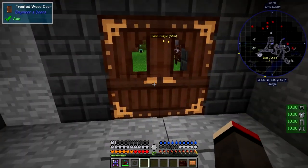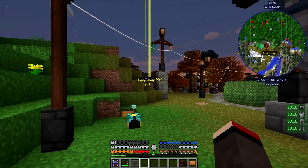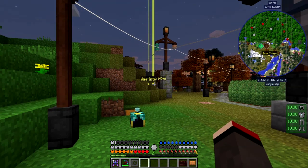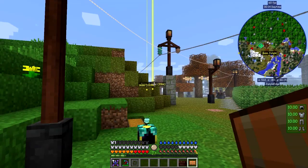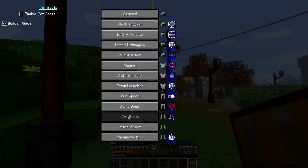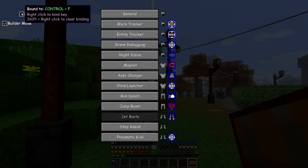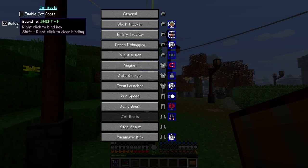Now one thing I want to show you is the jet boots. The base is over there and the jet boots have two different modes. Let me come back when it's daytime so we can have a look. Press U to go up here - jet boots are in there, basically turned off. I've got this bound to Control F to enable the jet boots, and builder mode is set to Shift F.